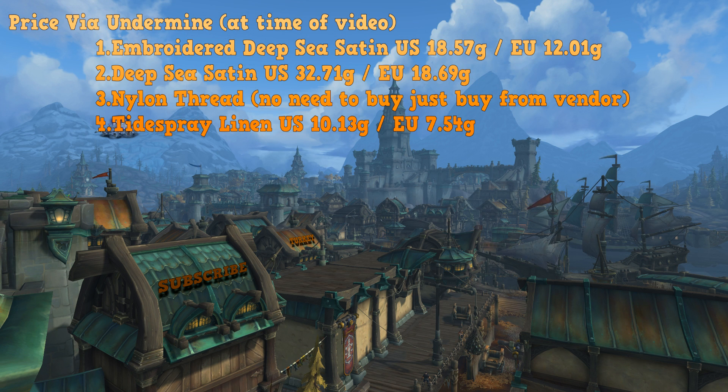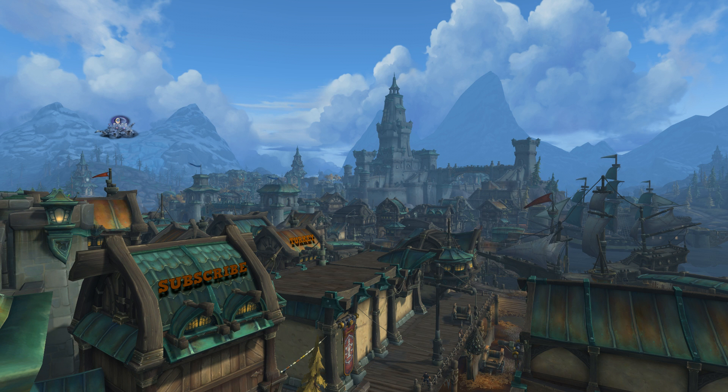Let's go over the prices via Undermine Journal. Embroidered Deep Sea Satin is 18.57 gold in the US and 12.01 gold in the EU. Deep Sea Satin is 32.71 gold in the US and 18.69 gold in the EU. Nylon Thread you don't need to buy — just get it from a vendor, easy. Tidespray Linen is 10.13 gold in the US and 7.54 gold in the EU.